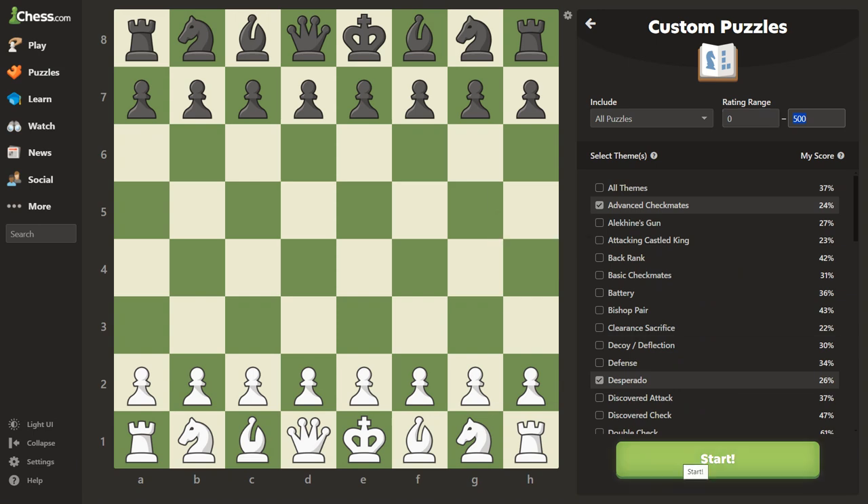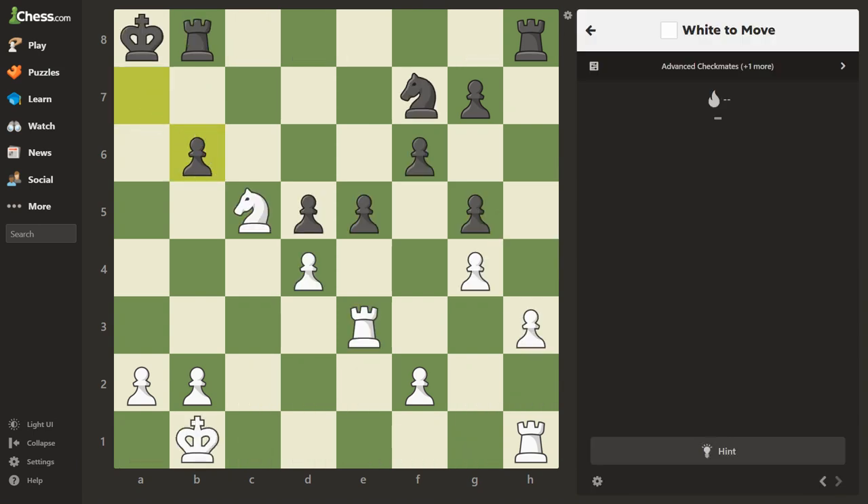Let's get right into it. Remember, we're following the advice of Levy Rozman, where he told his students you want to focus on trying to get 10 puzzles done in a row. I want to show you another thing that's helping me quite a bit: if you click your right arrow or right-click your mouse, you can actually start to draw the moves out on the board.